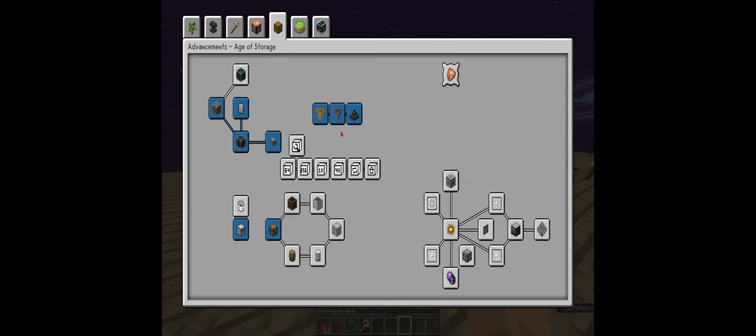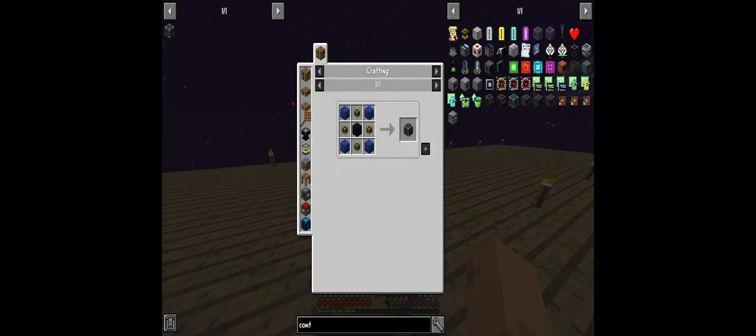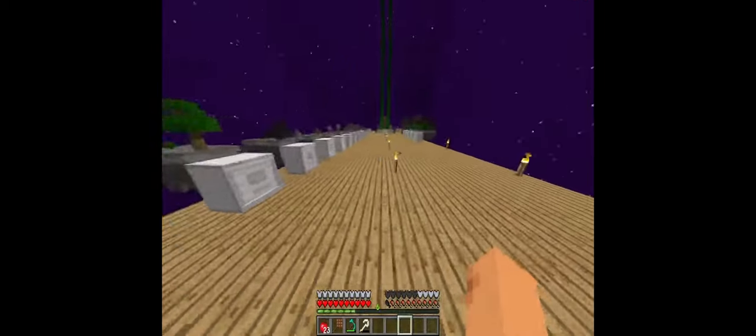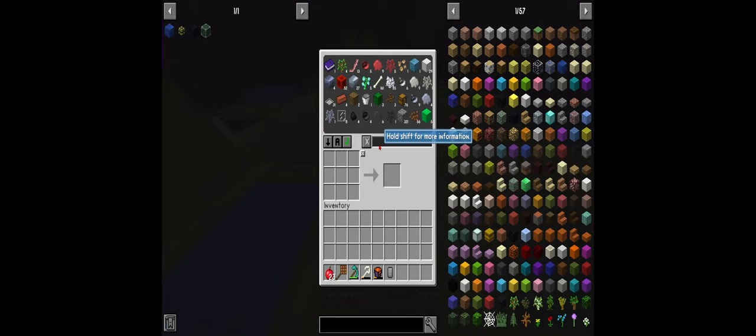I never really use the controller but I'm trying to get all the advancements done. We need an obsidian processing cable and lattice blocks. Let's get our regular bucket - we need to go in here and search it up. I like sorting by amount from top to bottom - there we go, sorted by amount.